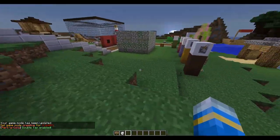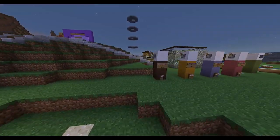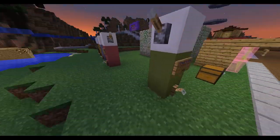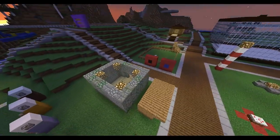Double Tap gives you haste so you can dig faster, just like you shoot faster in the original game. This is a really cool plugin. You can even create a Nazi Zombie map and have players purchase these perks — it's a really cool plugin.